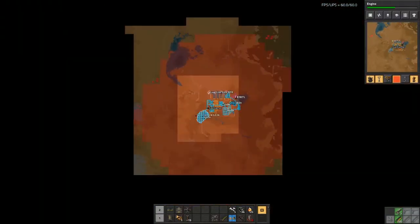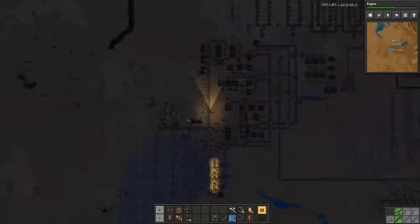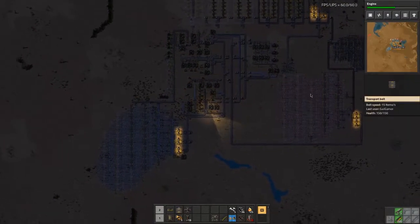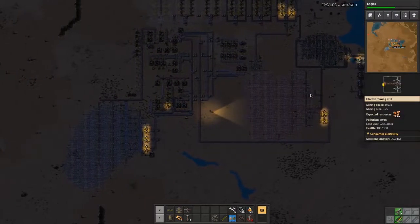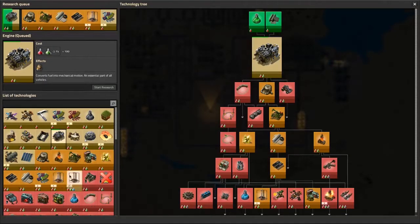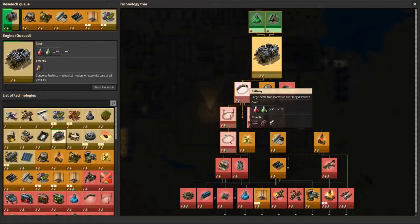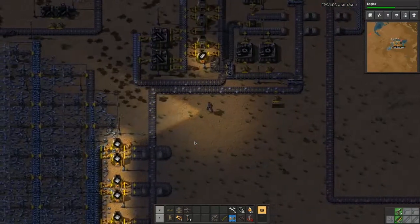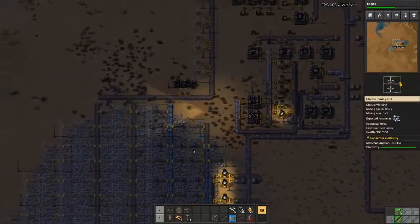As you can see, we've got an iron and a copper patch over here, and we've also got a second iron patch over here. I'm hoping that these two patches will keep us going until we need to unlock trains, which we could theoretically do — we could get trains set up reasonably soon, in fact.